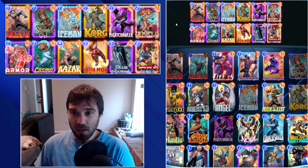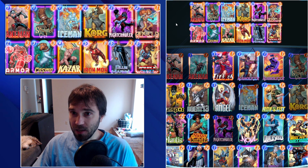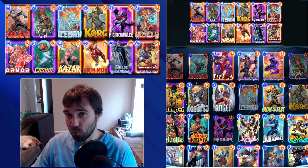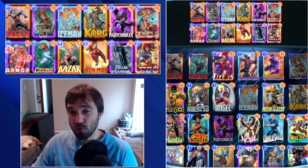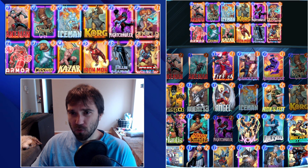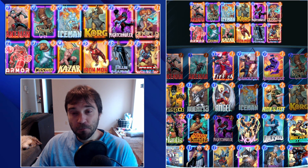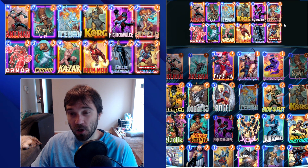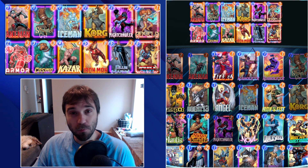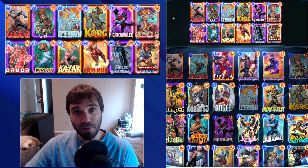We tweaked the deck a little bit. We took out some of the cheeky things that let us skip until the end of the game in favor of some counter plays. We're seeing a lot of destruction archetypes in this meta, so to counteract that we've added Armor and Cosmo. Not only does that disrupt destruction decks, but it also protects our one-cost cards. We can do an Armor in the Angela lane, drop some one-costs, do Cosmo, follow up with Kazar and Blue Marvel — no longer worrying about Enchantress countering our ongoing cards.